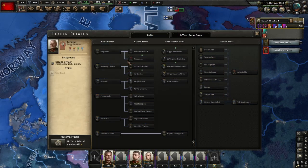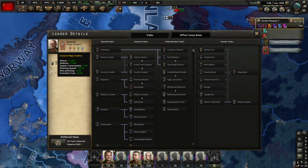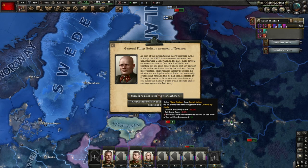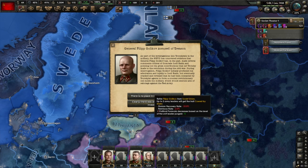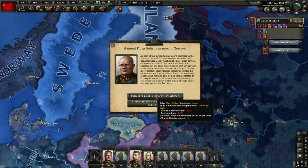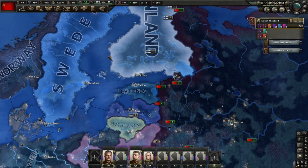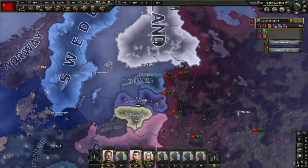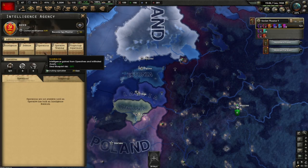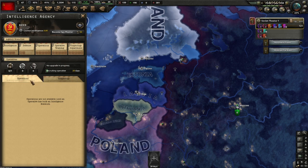Now we have a general - Golikov. He is skill 3 but he doesn't have any interesting traits. I'm not super interested in saving this guy. He would be cowed by Stalin, which means division recovery rate, reinforce rate penalty. Obviously I want to get rid of paranoia - I'm at 55%. So this makes Golikov worse, and up to two army leaders would get the cowed by Stalin trait. One or two generals are now cowed by Stalin.